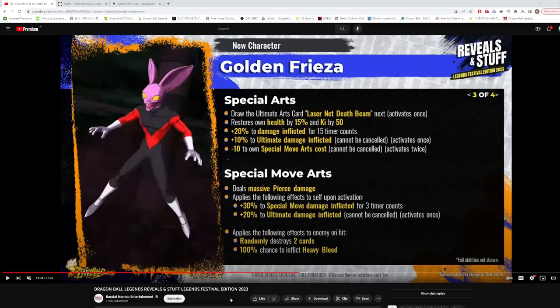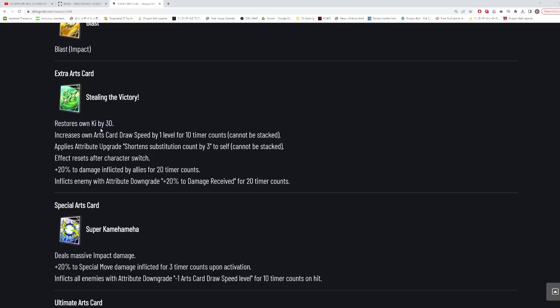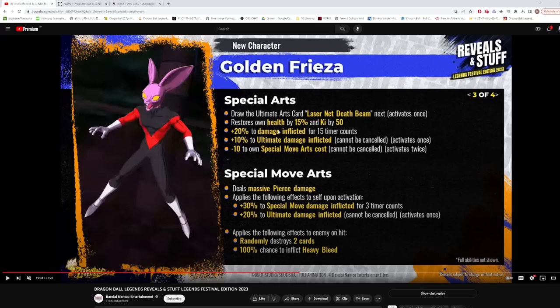On to page three — his green card draws the ultimate arts card, which looks like a stop-time laser. His special move also draws the ultimate, so he can use the ultimate multiple times. The green card restores health by 15% and 50 key — 50 key is nice, much better than the 30 key we keep seeing on green cards. It also gives 20% damage for 15 counts, 10% to ultimate damage permanently, and a permanent minus 10 to blue card cost that activates twice, so minus 20 to blue card costs total.